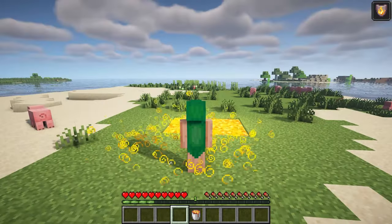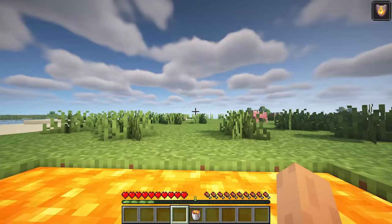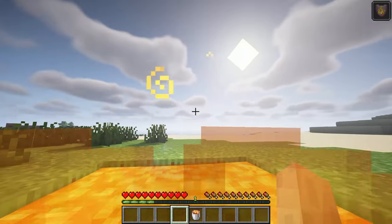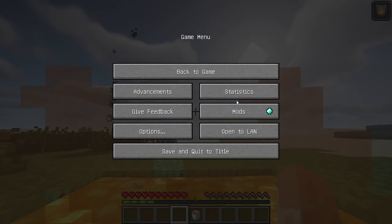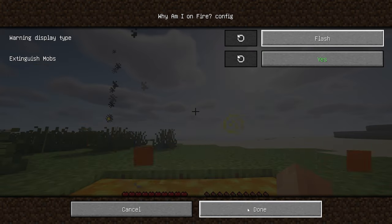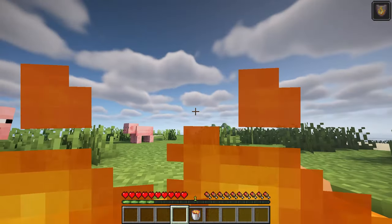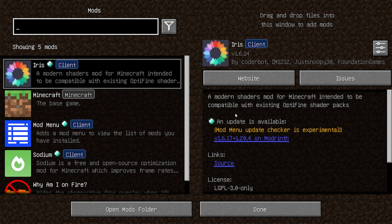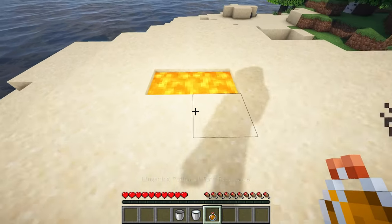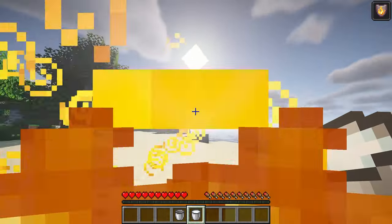This mod improves the gameplay experience by hiding the obstructive fire overlay when it's not necessary — specifically when the player has fire resistance or is in creative mode. The mod offers three display options: Flash, which makes the fire overlay flash twice a second; Transparent, which displays a transparent fire overlay instead; and None, which always hides the overlay. If the player is still on fire and fire resistance is about to wear off, or they're holding a bucket of milk, the fire overlay will reappear as a warning.